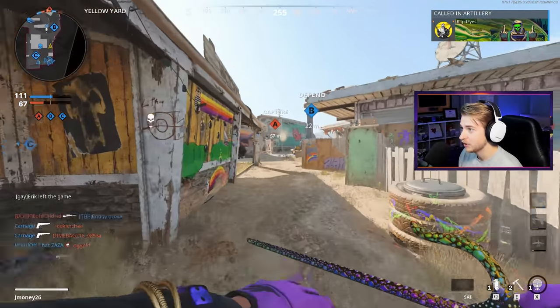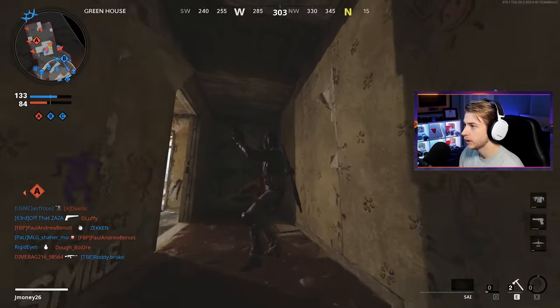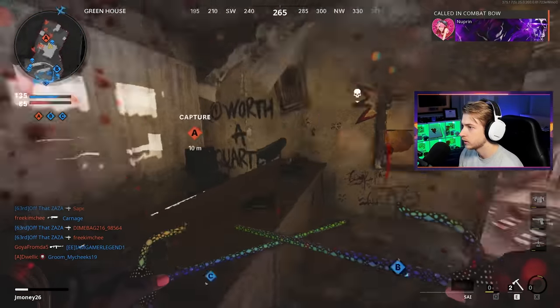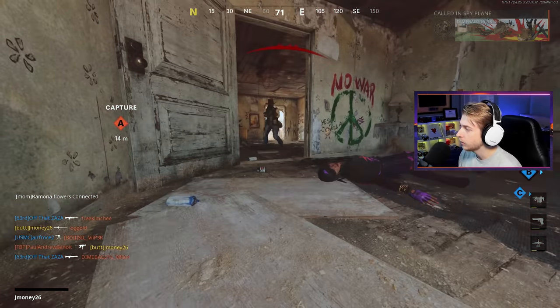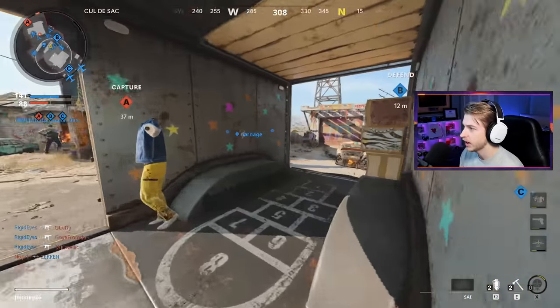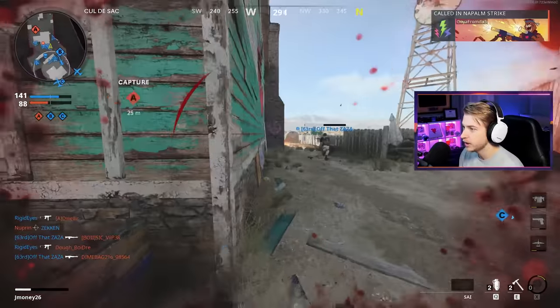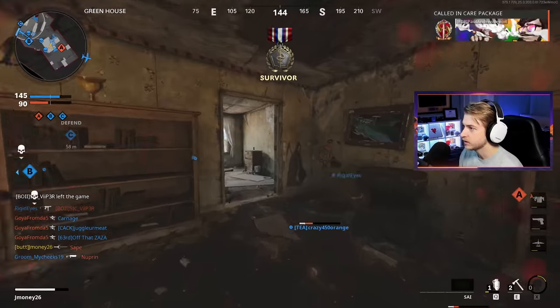I'm starting to think maybe I should run like semtex with this because if somebody has flak jacket, they'll get hurt a little bit, and then I can get the kill on them. I'm just trying to figure out a strat with these because something's not right.